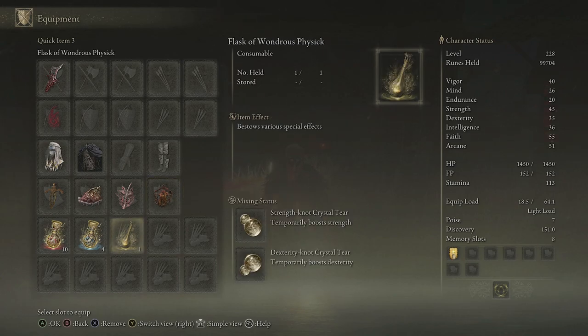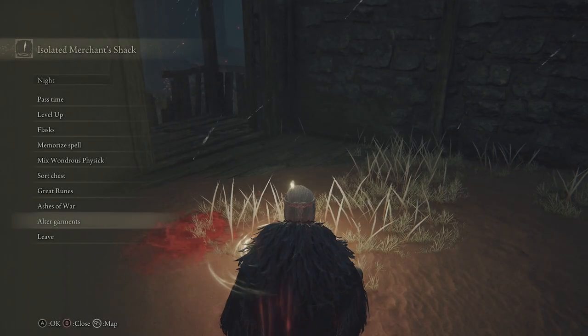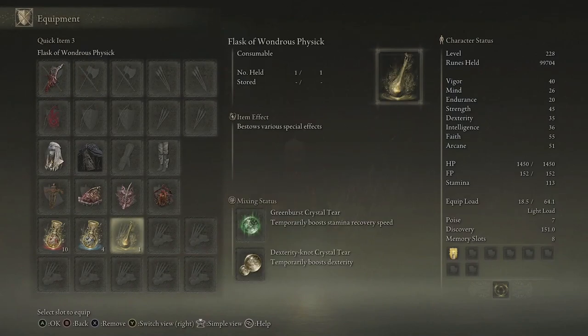In terms of the Flask of Wondrous Physic, I've got the Dex Crystal Tear — there's not one for arcane and dex is the secondary stat the weapon scales with. And then a Green Burst Crystal Tear because this build uses quite a lot of stamina, so the Green Burst gives a temporary boost to stamina recovery speed.